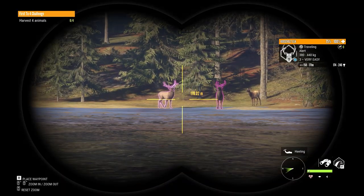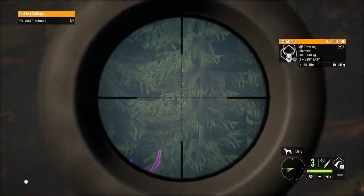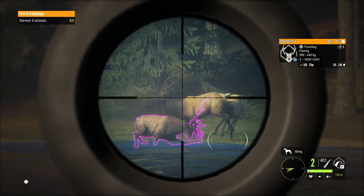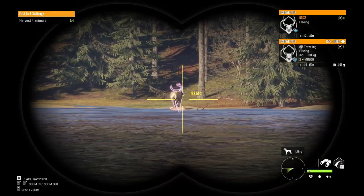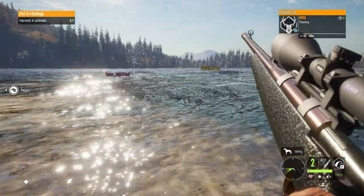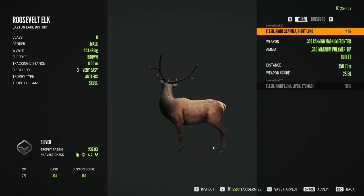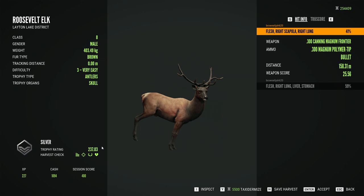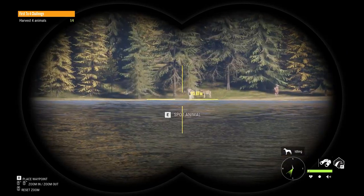Starting off here, we've got a couple elk. That one's not bad — best of the group — so I'll just put a couple shots into him and he should start going down. He's going down fast, and he's floating so we have to wait for a while. Here he is. After a long wait, just a silver at 237.83. Diamond's 380, so he wasn't even close.